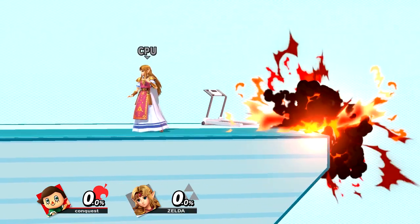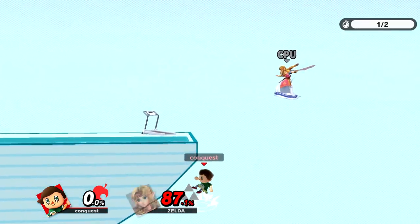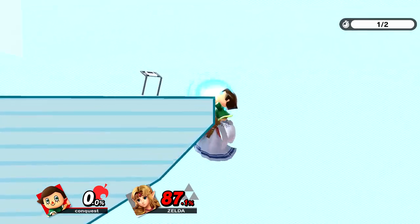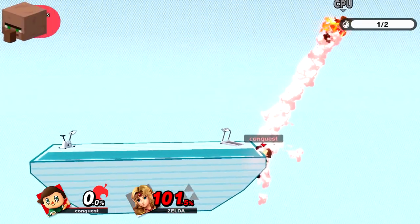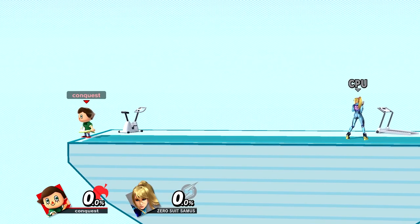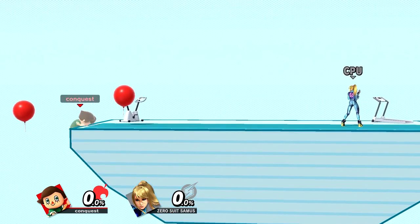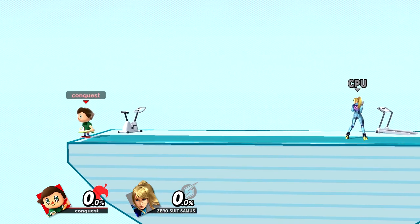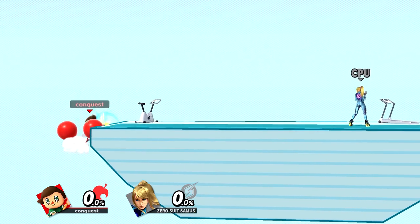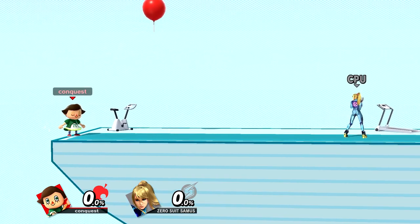Lloyd trump is an effective and easier way to ledge trump. Basically, you jump off the stage when you see the opponent trying to recover, place Lloyd towards the ledge, grab the ledge slightly after they do — which will pop them off — and the Lloyd rocket will explode on them. Balloon trump is basically just an easier way to ledge trump as well. You run offstage, then immediately b-reverse your up-B towards the ledge. This is a slightly slower but easier way to ledge trump if done perfectly, though it's harder than Lloyd trumping and doesn't have an explosive hitbox.